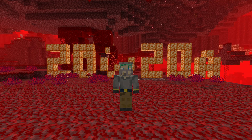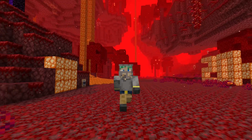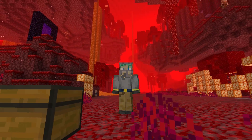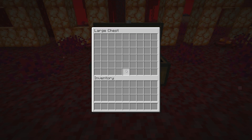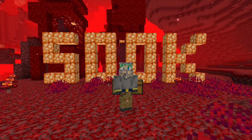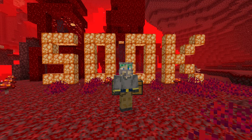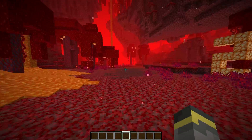The 20w20a snapshot is actually a pretty small snapshot, unless you're into advancements like me - if you're into advancements, this is a pretty big snapshot. In this snapshot, nothing new was added - well, actually that's not entirely true. There's a brand new clean game mode switcher and lots and lots of new advancements. There have also been some technical changes and of course plenty of bug fixes.